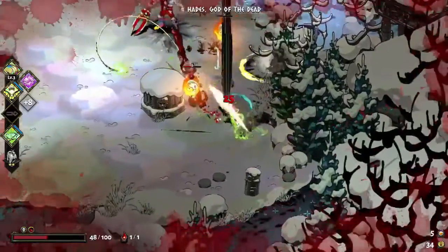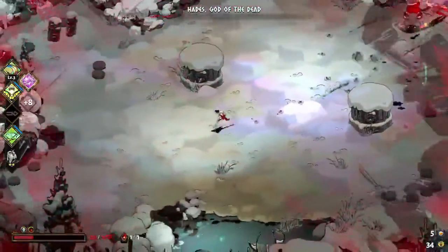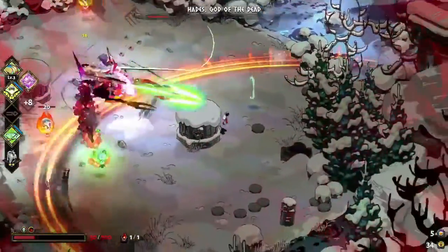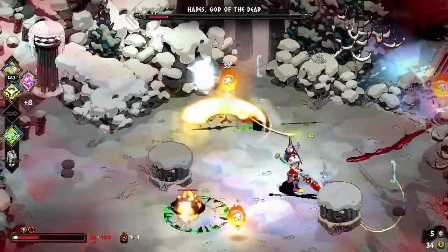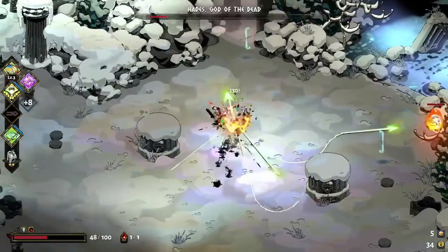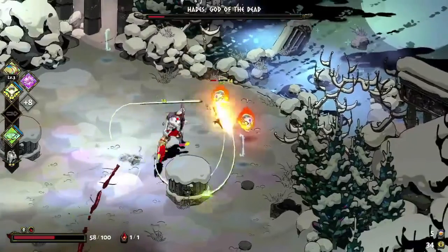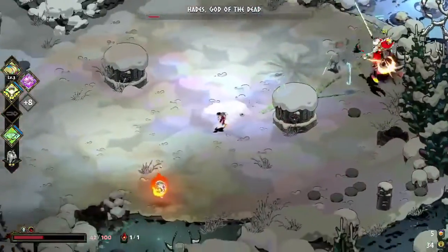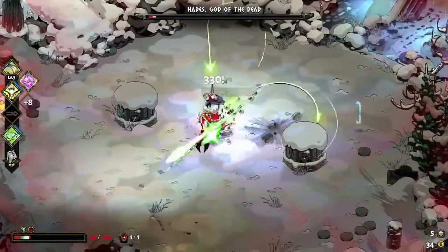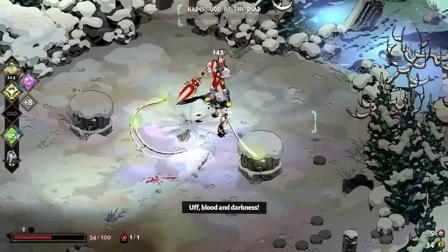You can deflect the thrust. He has a move where he'll shoot a skull to the left, to the right, and then thrust forward — just like that. He's got so many skulls now, just keeps firing them. Stop firing the skulls — I'm out of that.